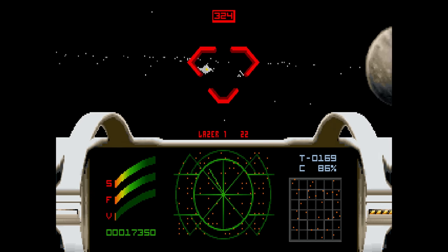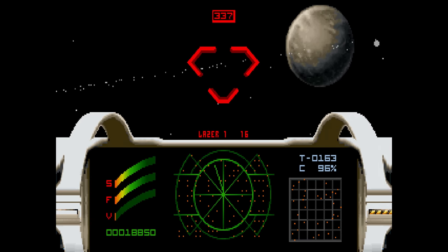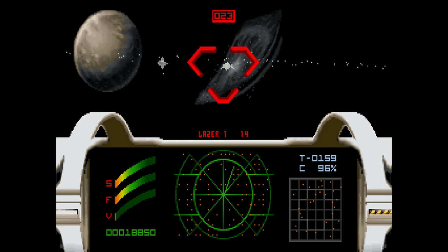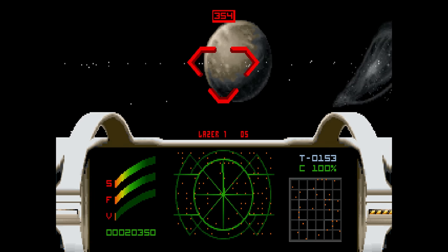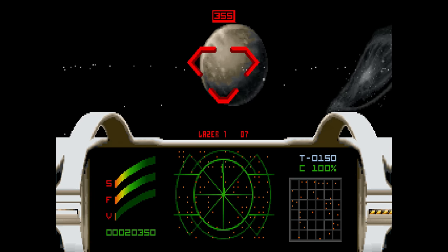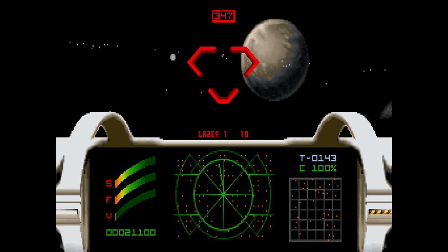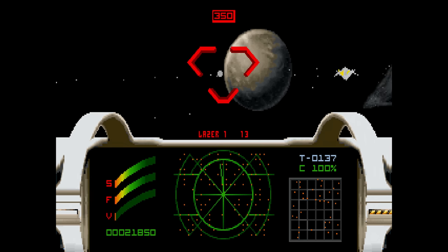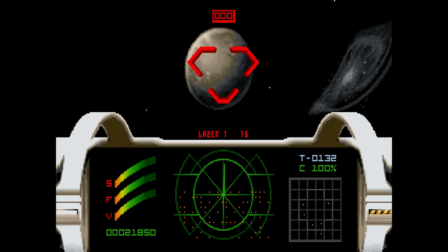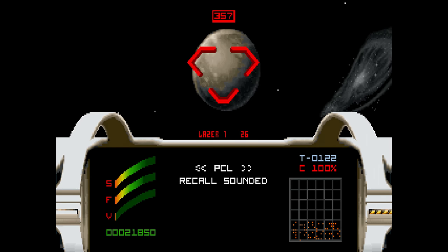Today's classic game is called Epic, launched in 1992 by Digital Image Design out of England — the team that made Robocop 3, TFX, and F-29 Retaliator. A lot of the 3D engine, DNA, and assets ended up in Epic. It's a 3D space combat simulator heavily influenced by Wing Commander and also Battlestar Galactica, with ships and fleet elements that are very reminiscent of that TV show.